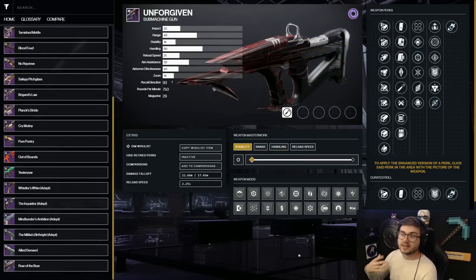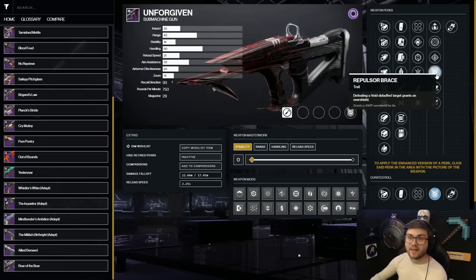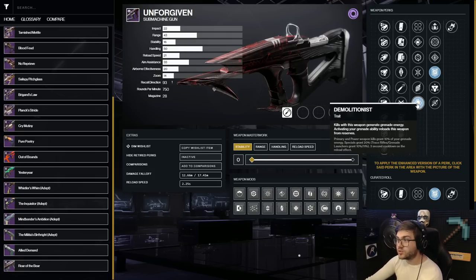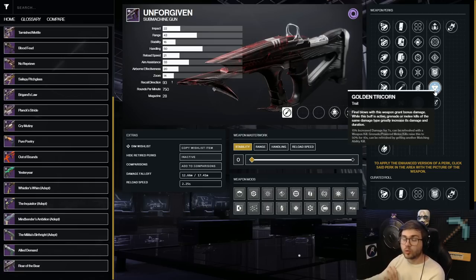Now for Void — Void doesn't have the greatest intrinsic weapon perk since the subclass is already focused on survivability. Repulsor Brace is still very good, granting a 45 HP overshield for 8 seconds when you kill an enemy with a Void debuff, and paired with volatile rounds you'll have an overshield almost constantly. However, since Void already has Devour, a more damage-focused route might be better. With the Unforgiven SMG, you get Demolitionist for grenade energy back and Feeding Frenzy for reload speed. My personal favorite combo is Demolitionist and Golden Tricorn — grenade kills reproc Golden Tricorn and you maintain a 50% damage increase consistently.